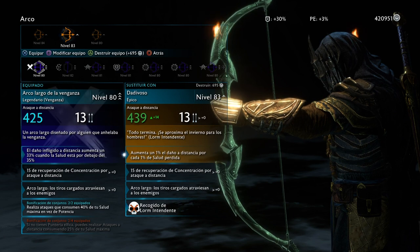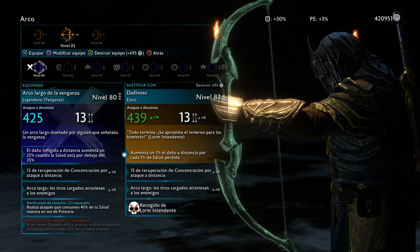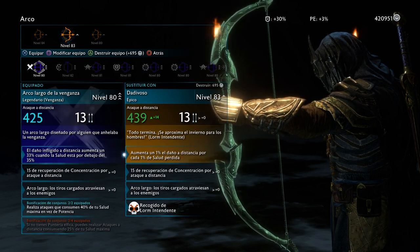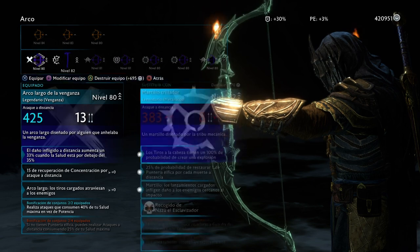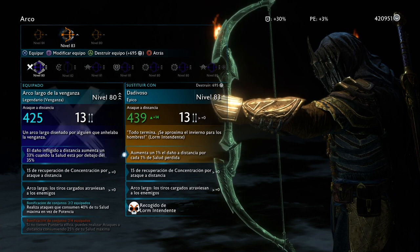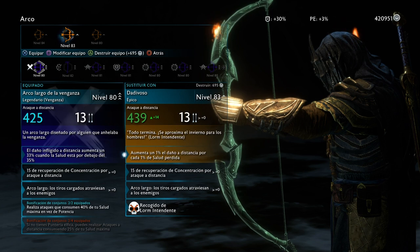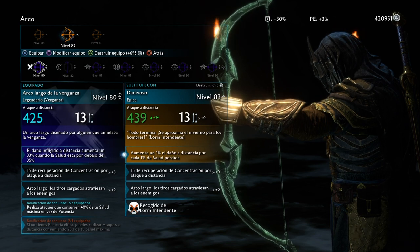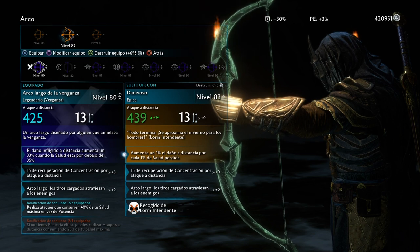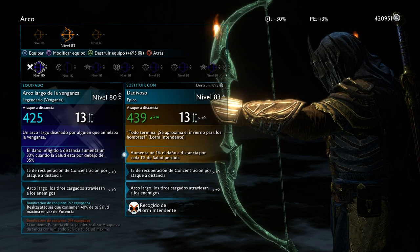Some captains are either immune to execution or to the bow, so you kind of have to pick one or the other. If they're immune to execution, the bow is going to come into play. The best one by far is 1% extra damage for every 1% less health that you get — you can literally get like 80% damage if you're at 20% health, which is pretty much a game-changer, not even considering the gems stacked on top.